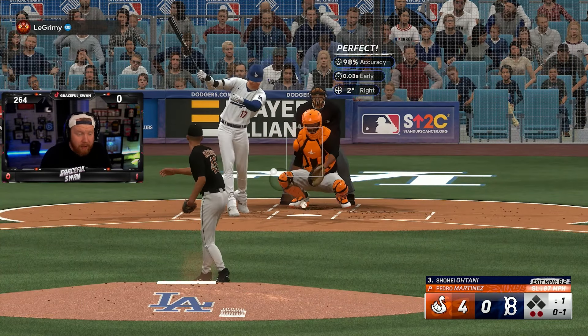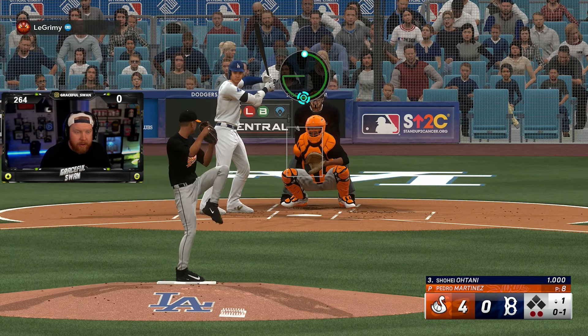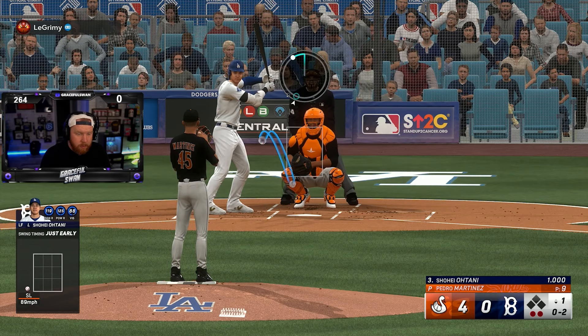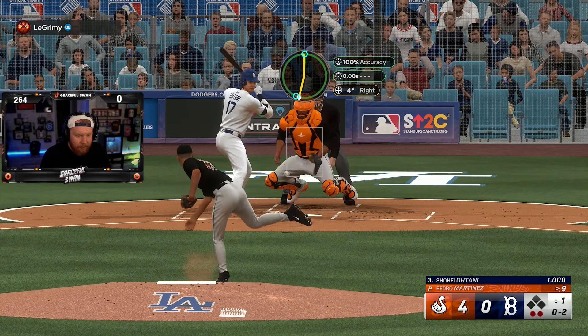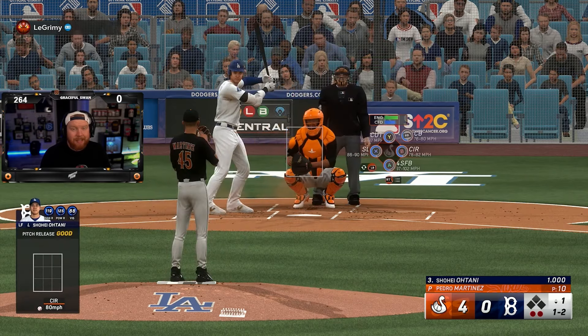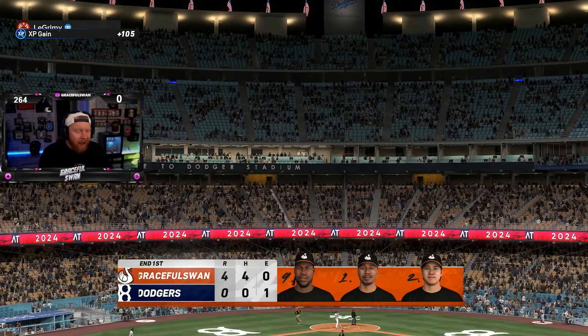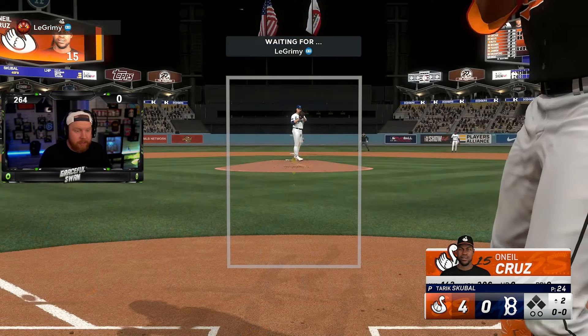This guy's hitting 1,000 with Shohei Ohtani — I've heard he's playing better than most Ohtani cards for everybody, but that's outrageous. Going to see if we can get him on a changeup — he takes it. Dotted again. Pedro strikes out the side. And here, finally, is our nine-hitter O'Neal Cruz, the captain.